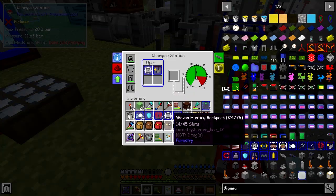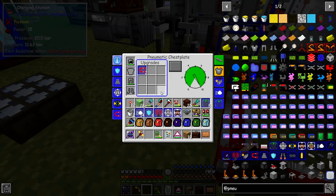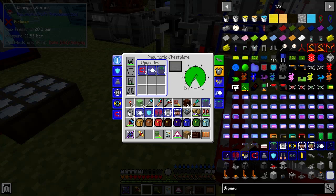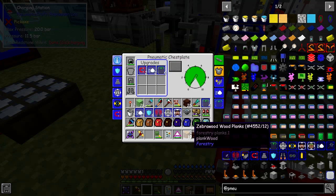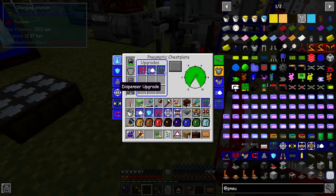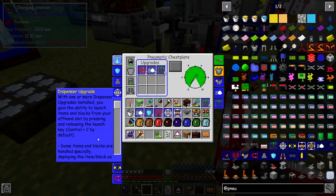So the next one is the chest plate upgrade. Let's put that one in here and have a look at what upgrades we've got. The security upgrade is always there — it basically stops it from blowing up. Speed upgrades — I'm going to put two speed upgrades in there. We'll put four volume upgrades in here because the chest plate is one of the ones which is going to use all of the bits and pieces. Magnets we've got, item life we've got, and there's a dispenser. This one will actually launch items and blocks from your off-hand by pressing and releasing Control C.